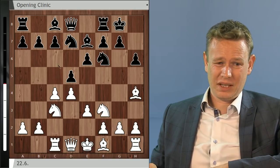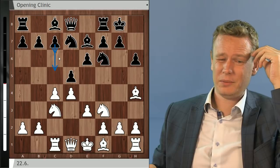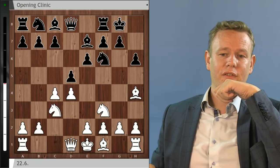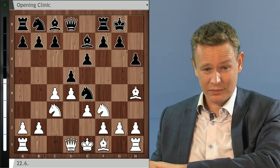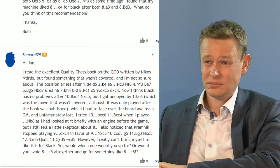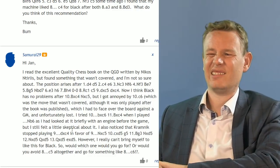Jan isn't a giant fan either and would lean more toward old-school lines with b6, or the Lasker with Ne4, instead of this Ne7 business. With black, if you play forcing lines trying to equalize, you often have to accept a drawback — like a long-term isolated pawn, or after c6 not fully equalizing. It's a pick-your-poison situation. Jan's advice: if you want to stick with the line, bite the bullet and look at the Nxc5, cd, g5 positions more closely.